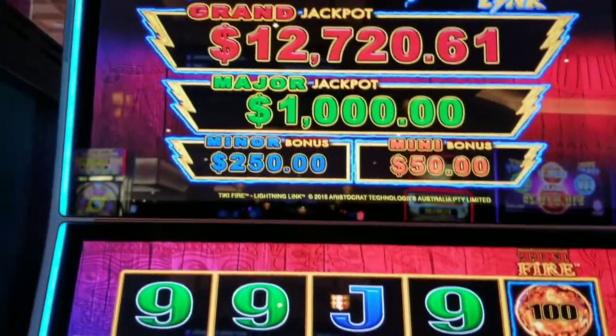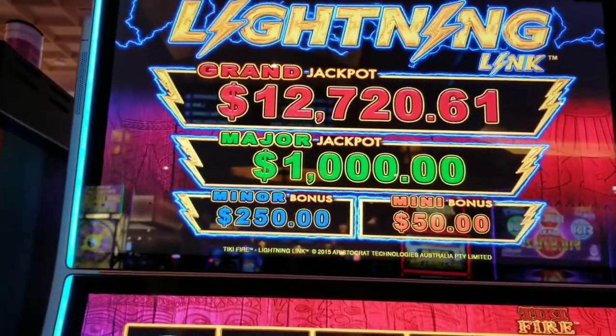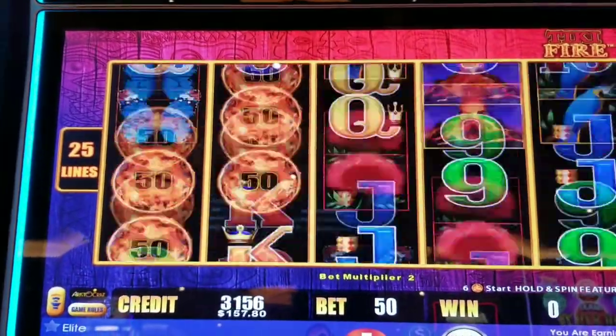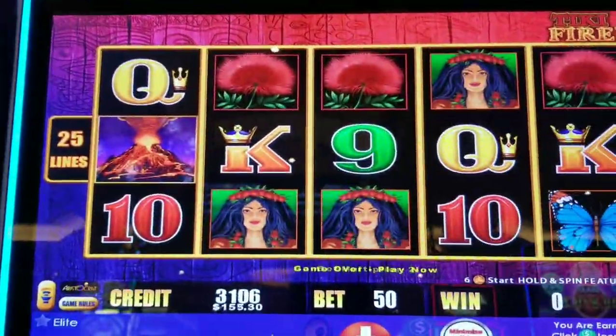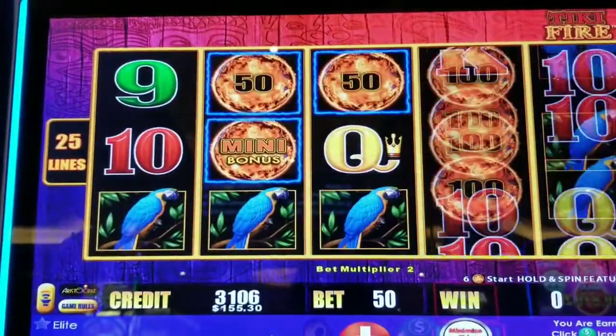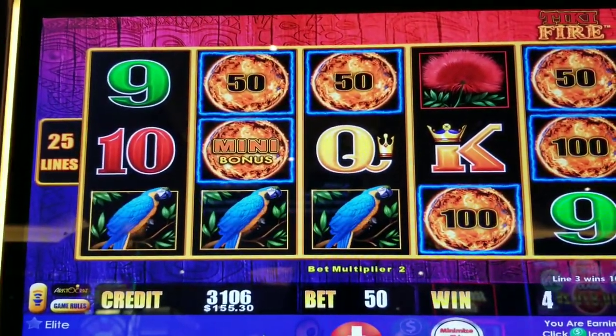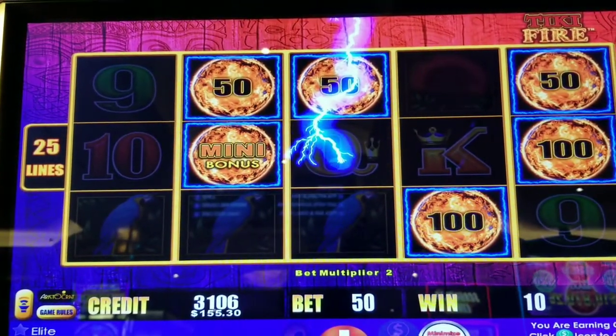Look at that progressive, look at that major. Think we could hit it? Let's try. Oh, we got something — we got the mini, which is $50. It's a good start.